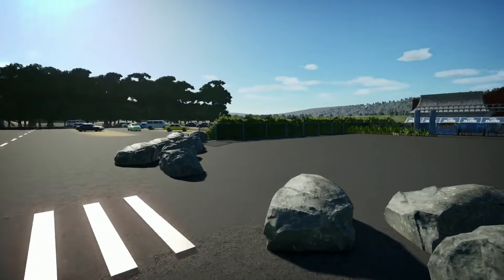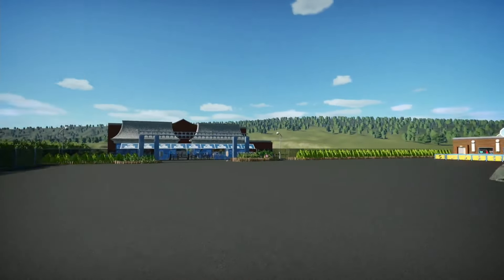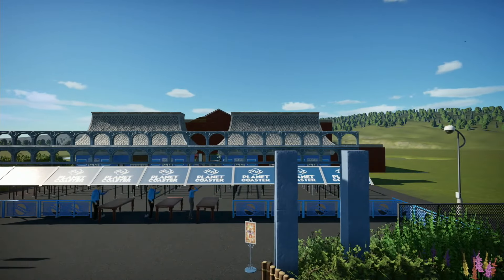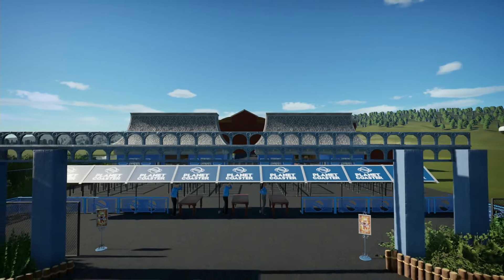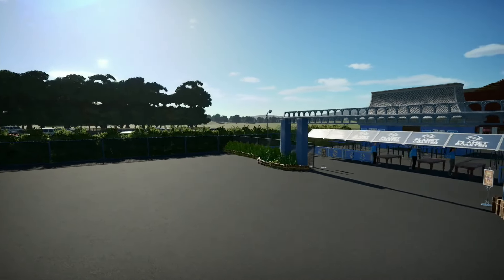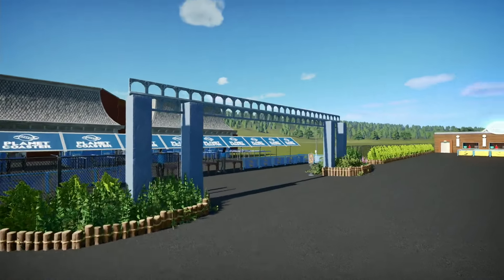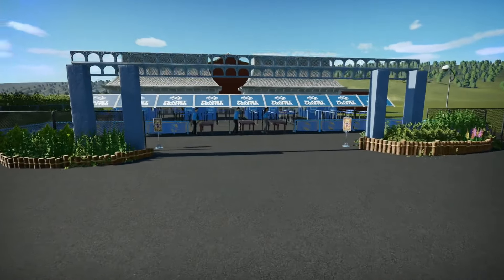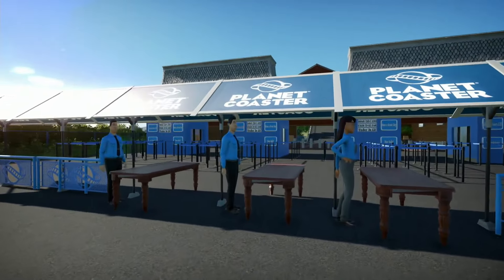We have some rocks just around the main entrance. As you come up here, this is where the Thorpe Park sign would be — I haven't made it yet, that's probably something I'll come back to. We have the basic structure for the sign in place, and then we have a little bag check just inside here.